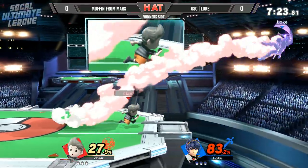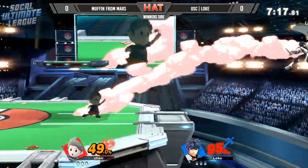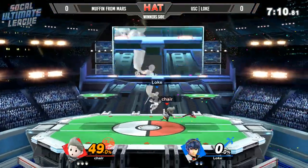There's a Nair, up tilt, and parries and punishes with the drop-down forward air. A couple of forward smashes — not really going to do it. Ready for that, ready with the forward air. He wastes his second jump, and that is going to do it. Muffin's Marth taking it with a PK Thunder.